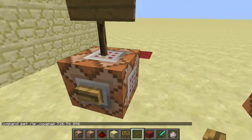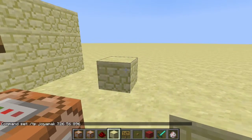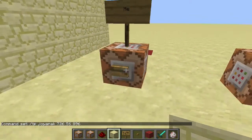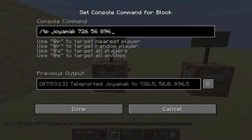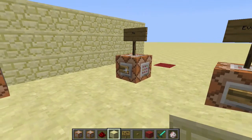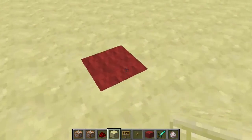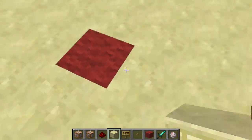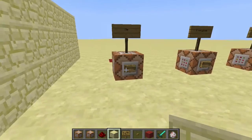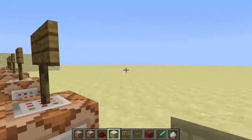These coordinates represent that block right here, on top of that red wool block. So it will teleport me — if I press the button from here, I'm going to get teleported right there on that red wool block. And if I press it from somewhere else, it will always teleport me here no matter where I am in the world.